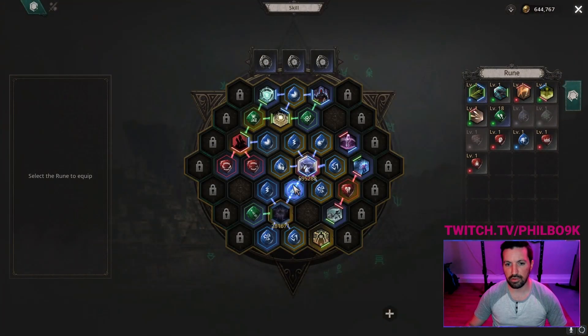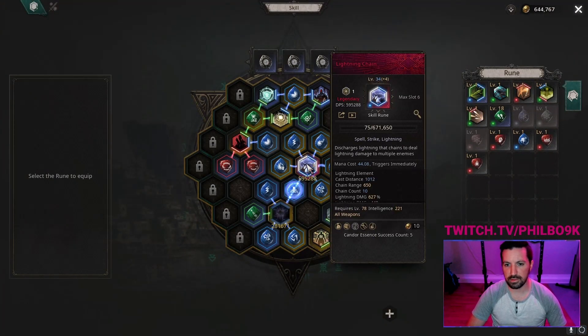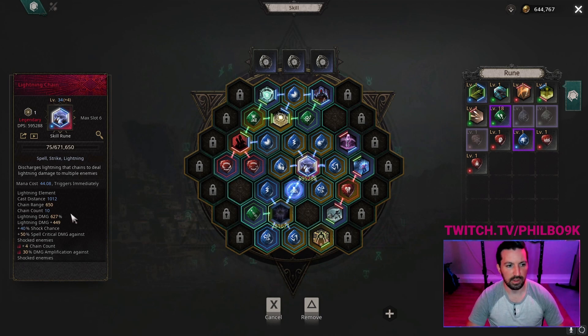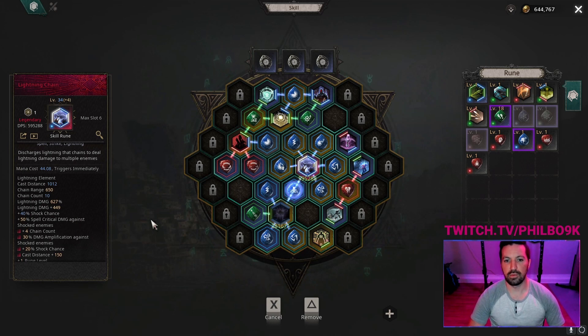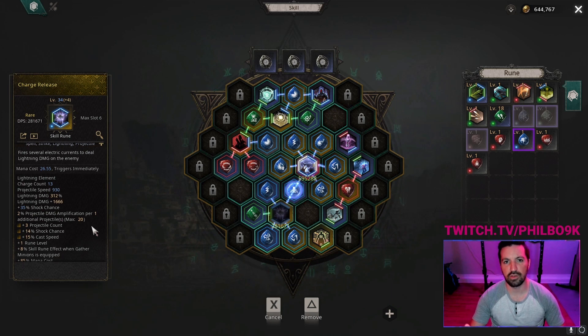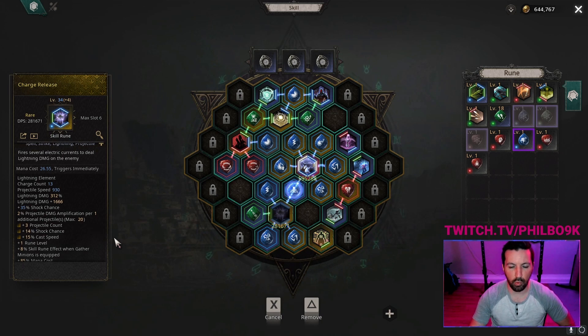But let's talk about the build here. Let's look at the skills. I'm running Lightning Chain. Lightning Chain does good damage — it chains from one enemy to the other, so you don't have to do a whole lot of grouping with mobs. And it shocks the enemy. We are looking to get shock applied as quickly as possible because shocked enemies take way more damage. I think default is 20%.